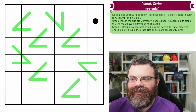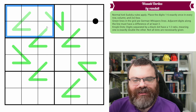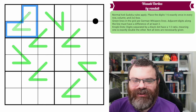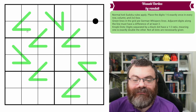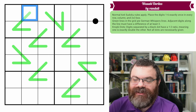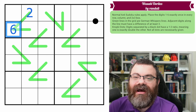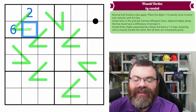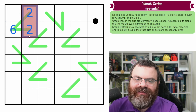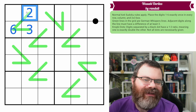Let's go over the rules. We have normal six-by-six Sudoku rules, which means in every row, every column, and every two-by-three box, we are placing the digits one to six exactly once each. We also have these green lines in the grid — the Wasabi Dorito lines. These are German whisper lines. Adjacent digits along the line have to have a difference of at least three. So if this was a two, this could be five or six, because all other digits are not at least three away from two.